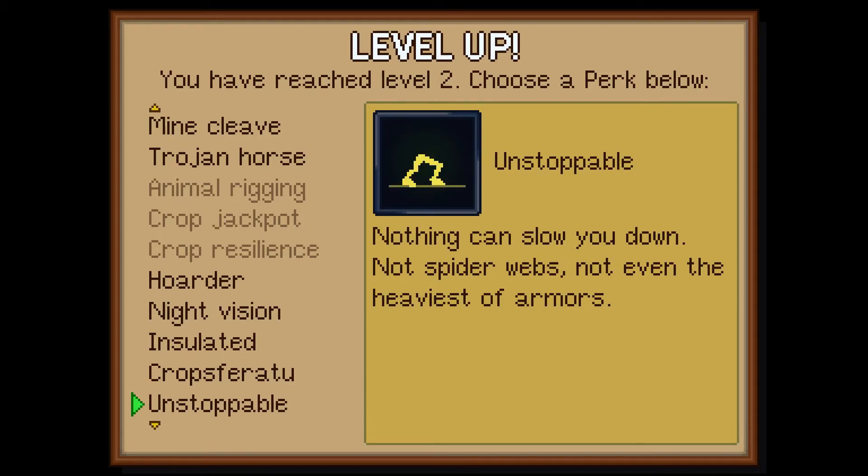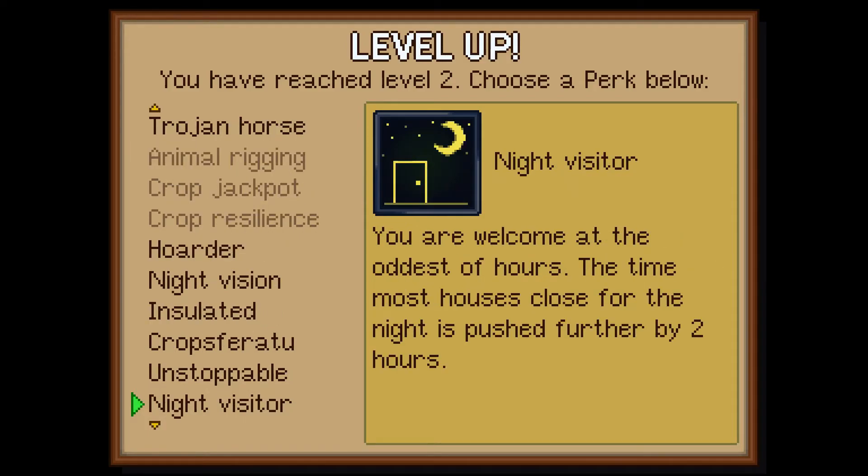Unstoppable — nothing can slow you down. Not spider webs, not even the heaviest of armors. Night visitor — you are welcome at the oddest of hours. The time most houses close for the night is pushed further by two hours.